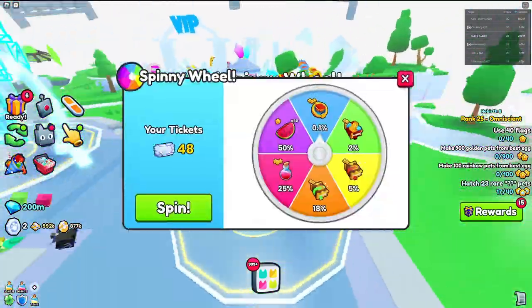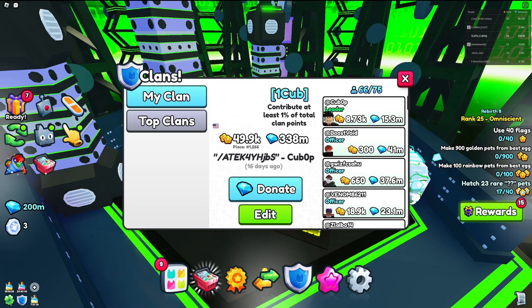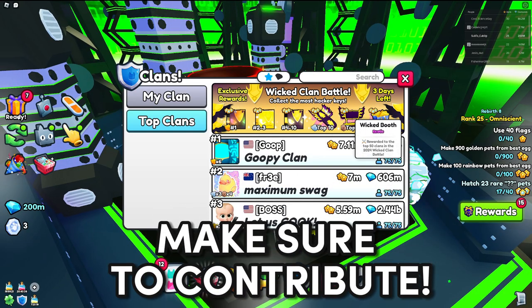These last three tips are super OP and not many people know them. This next tip is super crucial: joining an OP clan. If you join an OP clan, you will have an opportunity to get extremely OP prizes. However, keep in mind that you do have to contribute a lot to the clan to stay.